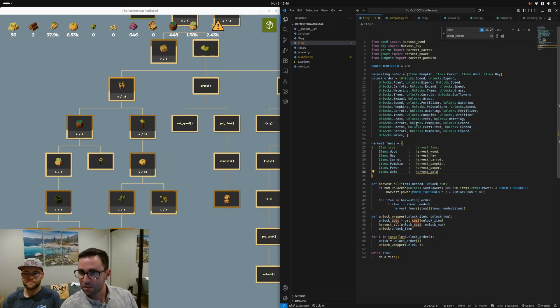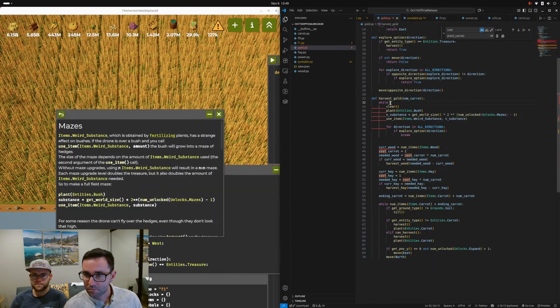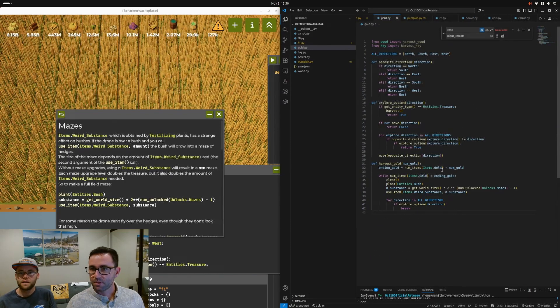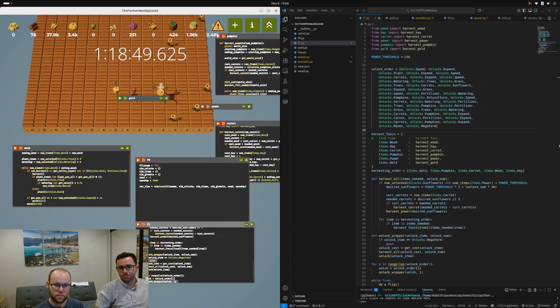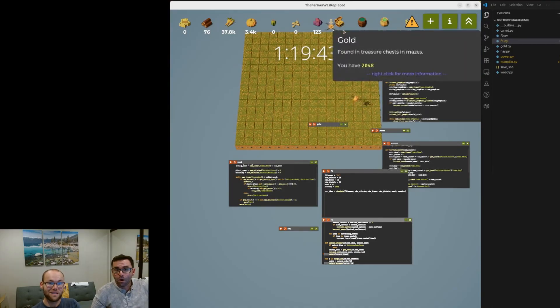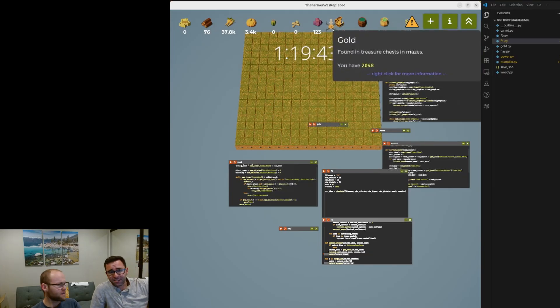We came in today thinking it was going to be easy — and then we spent 10 minutes thinking it was going to be completely impossible, and now we're back to thinking it's doable. Let's run it. Instead of the pumpkin requirement — yeah, it's probably going to work now. Let's just let it do its thing. It actually got it, and it was really fast! It got us exactly what we need — I'm actually shocked.